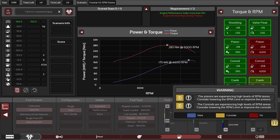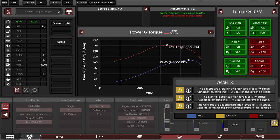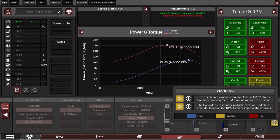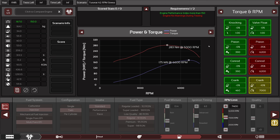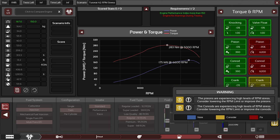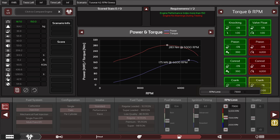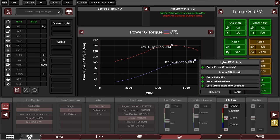That's now pretty much gone. Now we can go probably quite a bit higher. 7400 seems to be fine. The pistons are experiencing high levels of RPM stress — consider lowering the RPM limit to improve the pistons. Our pistons are still under stress; 6000 RPM is also pretty high.